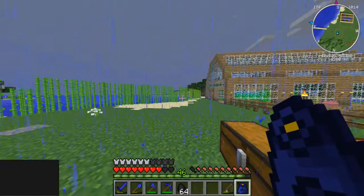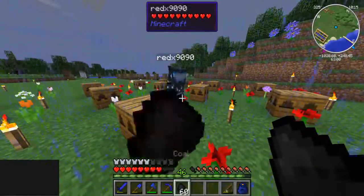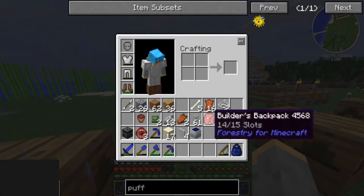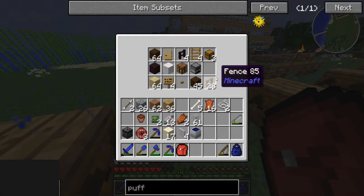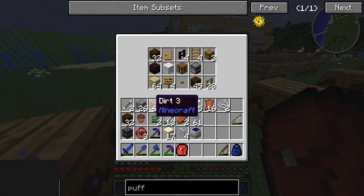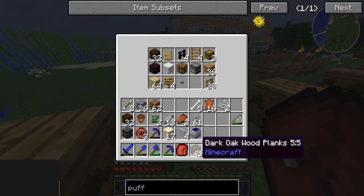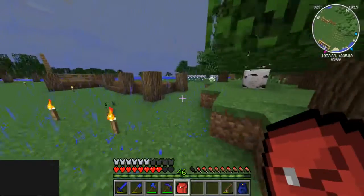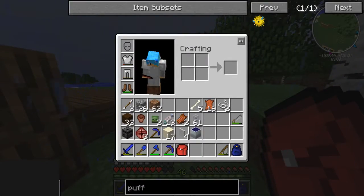Oh hey, guess what I have in my inventory? A stack of coal? An entire stack of coal from my canvas bag. There's some coal for you. Yeah, we need that to turn into industrial diamonds though. We need a lot of industrial diamonds because we need to make an assembly table, and those require lasers, and lasers require two diamonds, I think. It's just all the bads.